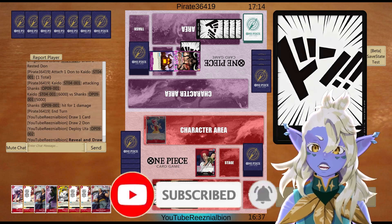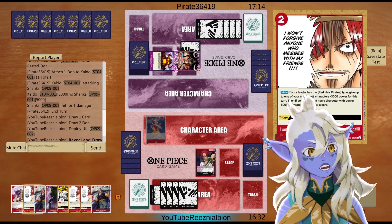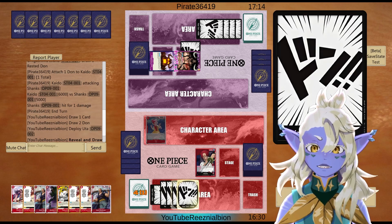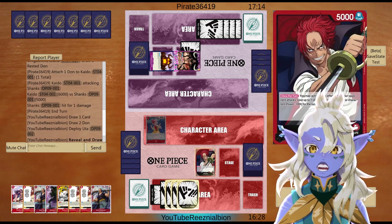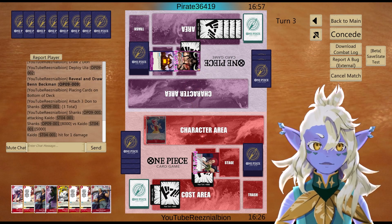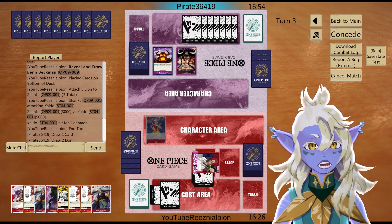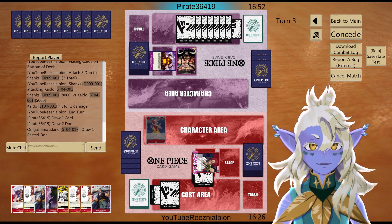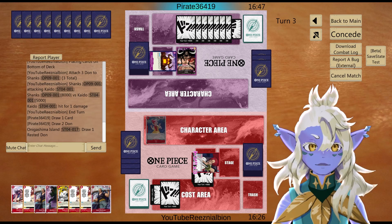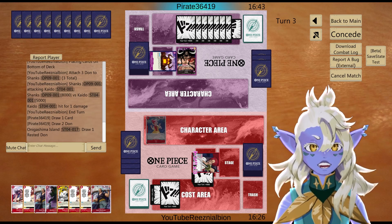We have a little three-cost play here. These won't give me anything because they don't have character cards, so we're just gonna keep swinging big — this time for eight. They take the hit again. They are at seven Don now; we are only at five. They're at eight.